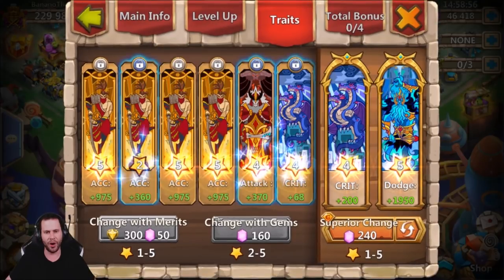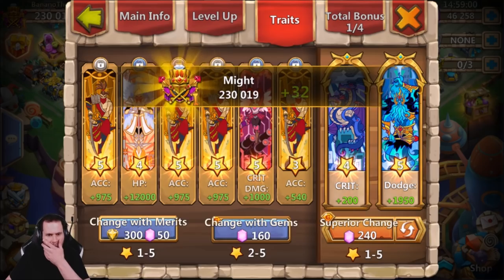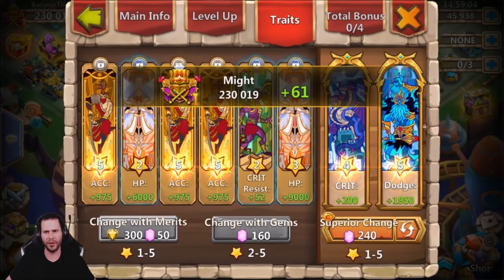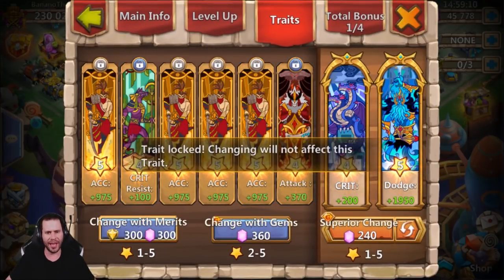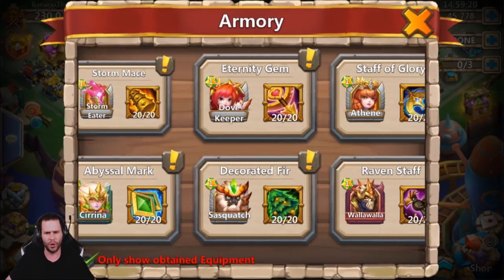Another four-star accuracy back to back. Three-star accuracy, no good. Five-star accuracy - there we go! And we got a four-star attack and four-star crit resist. Crit resist is absolutely useless, but I'm just going to leave this here. That way we're not spending all that many gems on traits, especially for just one hero in this situation.